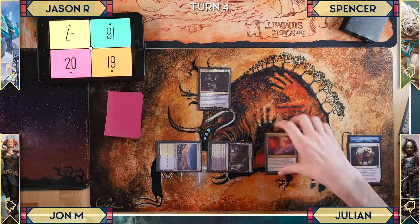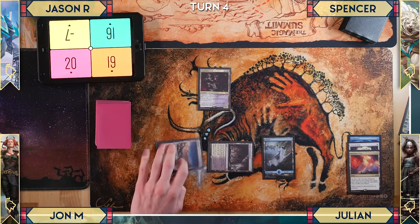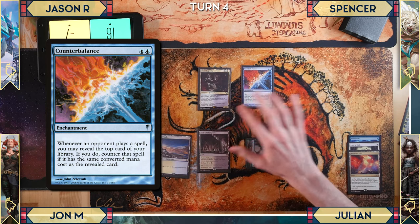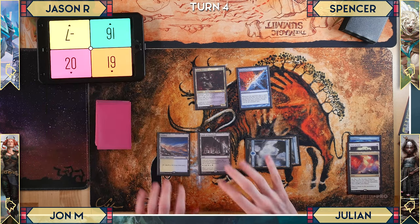At end of turn, Julian pays a life to sacrifice Prismatic Vista for a land. Julian casts Counterbalance: whenever an opponent casts a spell, he can reveal the top card of his library, and if it shares the same mana cost, the spell is countered. With Jeska gone, things settle down.